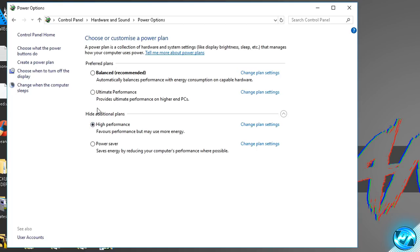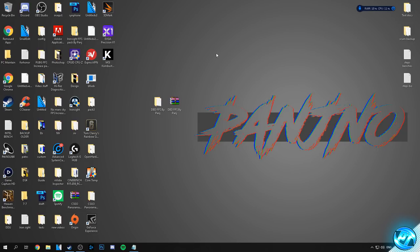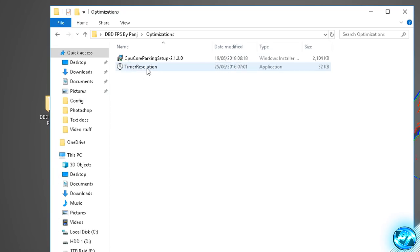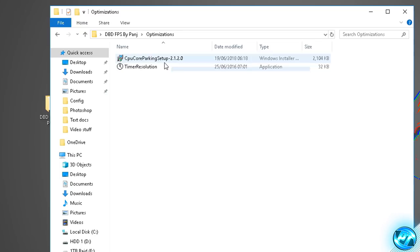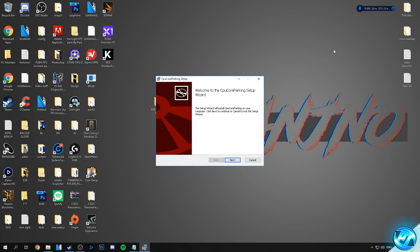To select the power plan you're going to use, simply go ahead and highlight it. Once highlighted, exit out of the power options. Now, piggybacking off that step, go into the FPS pack provided once again, this time going into the optimizations folder. Inside there you'll find an application titled CPU core parking setup. Double click on the setup and you'll see a brief explanation of what this program does.